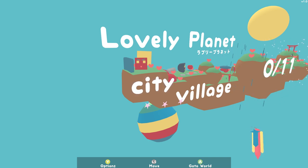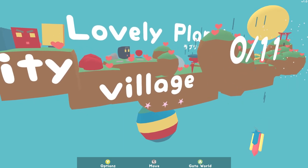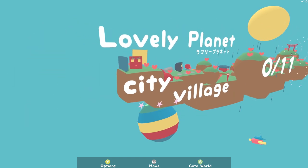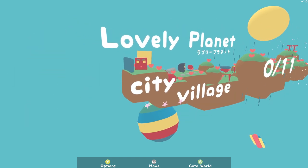The music in it is fantastic. The game looks very cartoony in a very cutesy kind of way. Before we look at the options menu, I'm using keyboard and mouse, but the game seems to want to get me to use the gamepad. Everything seems to be gamepad-oriented. You can see at the bottom it's got options like move, go to world — all with gamepad prompts.